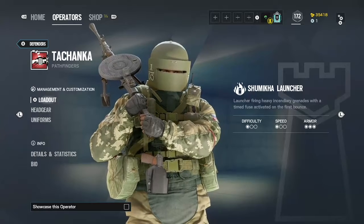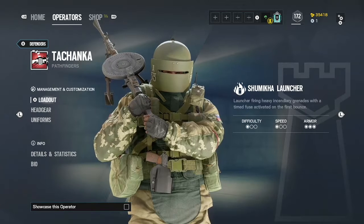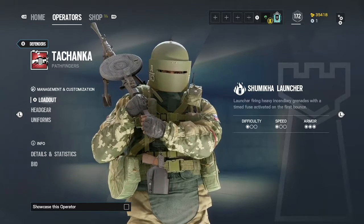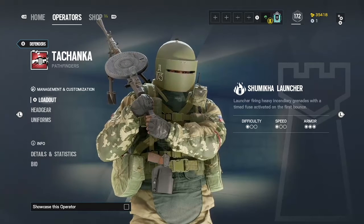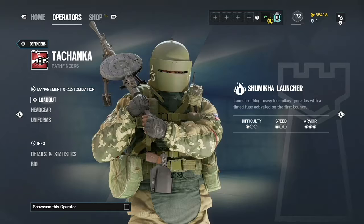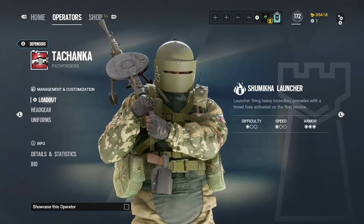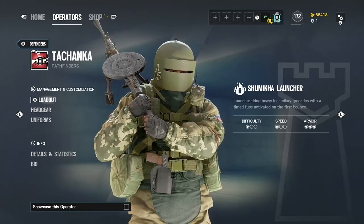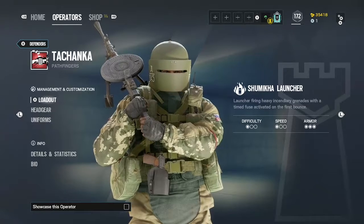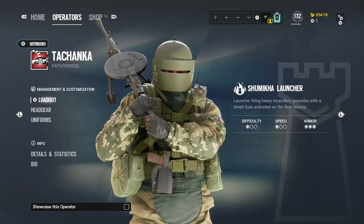So as you guys can see, Tachanka is a 1 difficulty. He is still a 1 speed 3 armor, so he's still very slow and has more health. With the LMG, it slows him down even more, so he runs very, very slow. As you guys can see at the top left, his emblem has changed. It is no longer a turret, because that is no longer his ability. He has a turret as his primary weapon, and the grenade launcher is his ability. His icon is different.